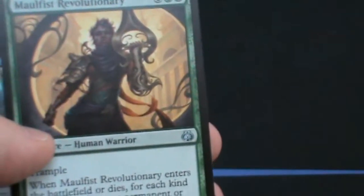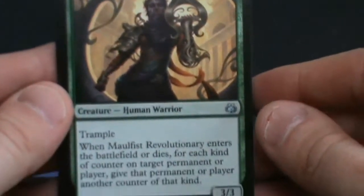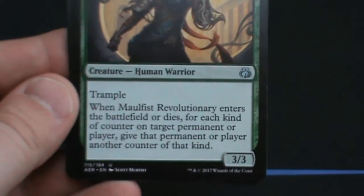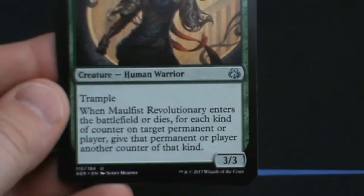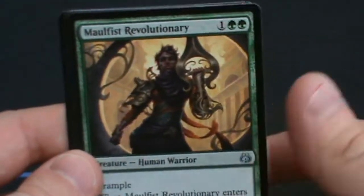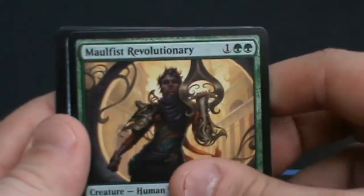Second pack then. First common is Merfolk Revolutionary — 1 and 2 green, human warrior with trample, it's a 3/3. When it enters the battlefield or dies, for each kind of counter on a target permanent or player, give that permanent or player another of that counter. So if you're in the +1/+1 counter strategy and buffing all your creatures, this increases all of them — increases your energy as well by 1. If you've got the Winding Constrictor out, that will increase it by 2 on creatures.